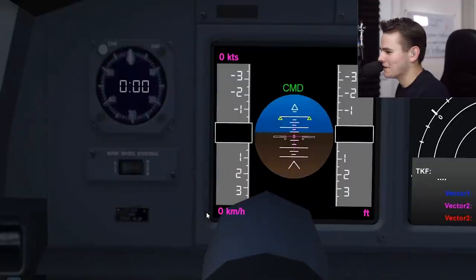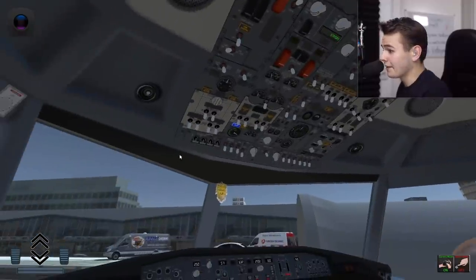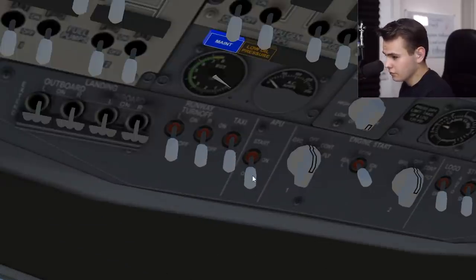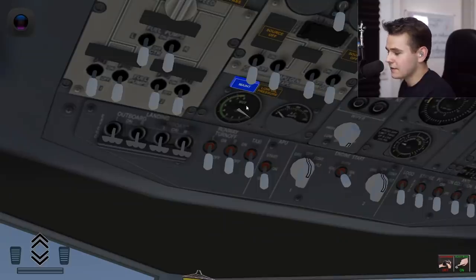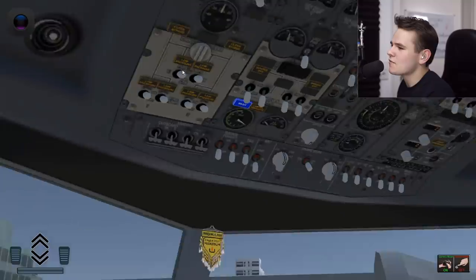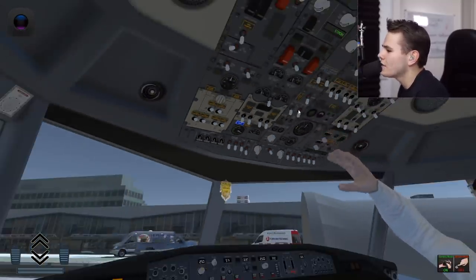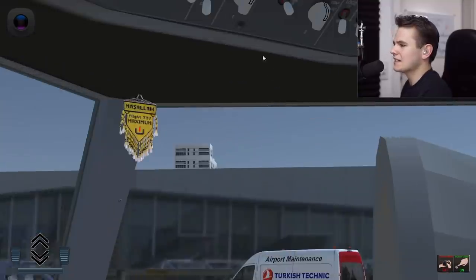Next step for every airliner would be the APU — let's start it. That won't start. I cannot interact with that at all. In the background there's this Italian woman speaking constantly — shut up! I can't get the APU to turn on. Do we even have an APU, or is it just simulated? I think we can just go ahead and start the engines.